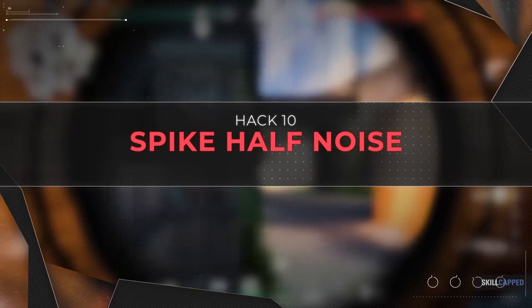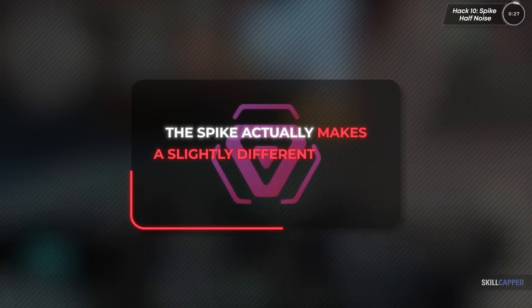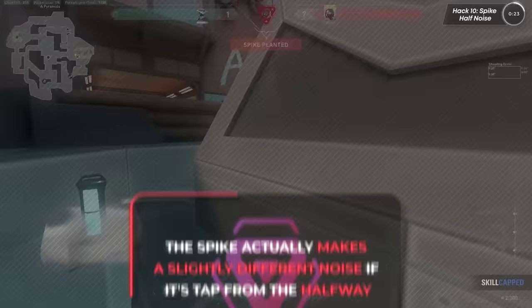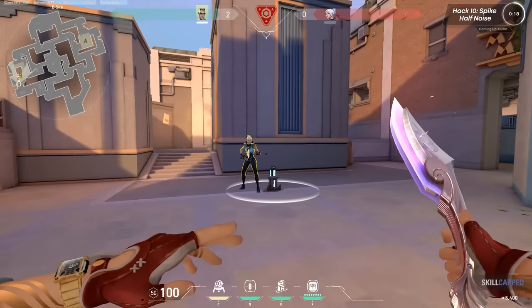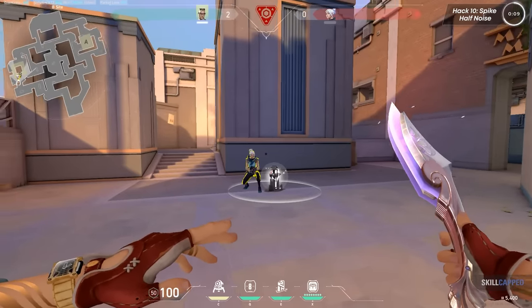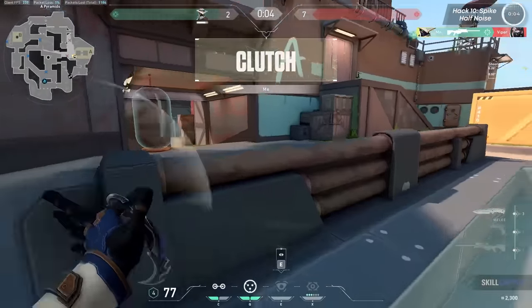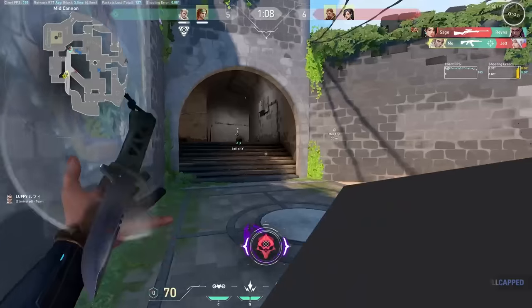Something many people don't know is that the spike makes a slightly different noise when tapped from the halfway mark. The default spike defuse sound has a certain pitch, but once the spike is halfway diffused, the sound becomes slightly higher pitched. Once you learn to recognize the difference, you'll win a lot of 1v1s by knowing whether they actually stuck that half defuse or are just trying to make you think they did.